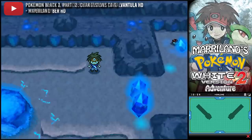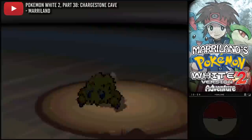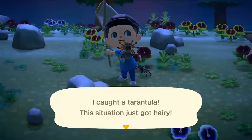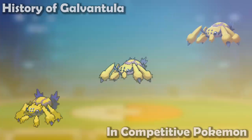Next up, we have Galvantula. Players will remember its pre-evolution, the adorable Joltik, popping up everywhere in the Black and White games' Charred Stone Cave. Did you know Joltik is only three inches tall? They don't look that small in the game, but that's what it says in the Pokédex. Those with a fear of spiders have avoided this Pokémon — what's worse than a tarantula? A tarantula that can electrocute you, of course. Today we're facing our arachnophobia and examining this critter's impact on the competitive scene. So we ask: how good was Galvantula actually?